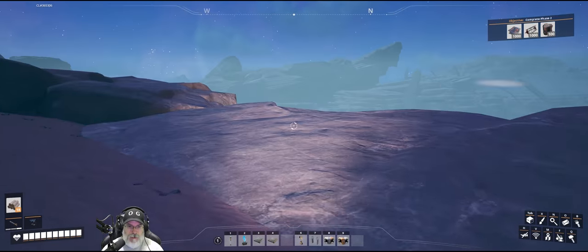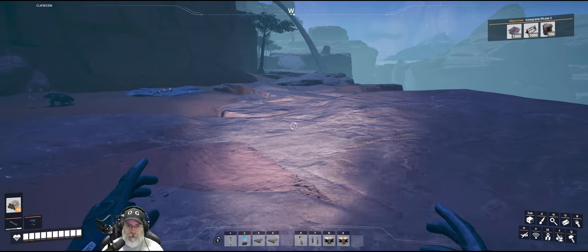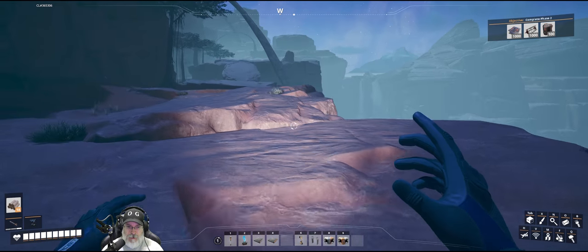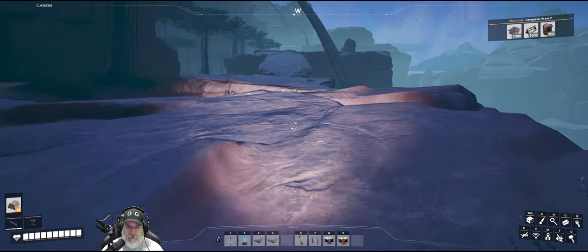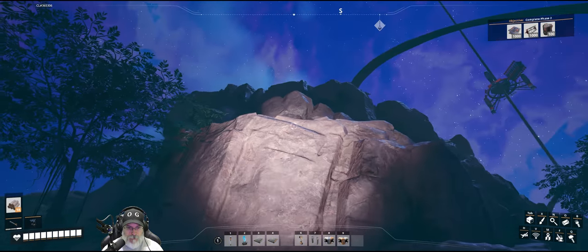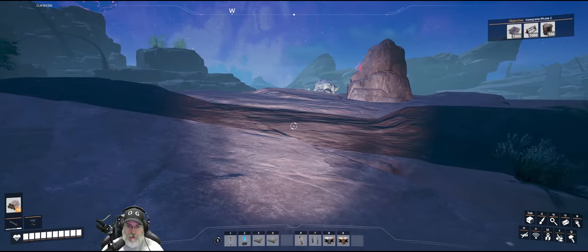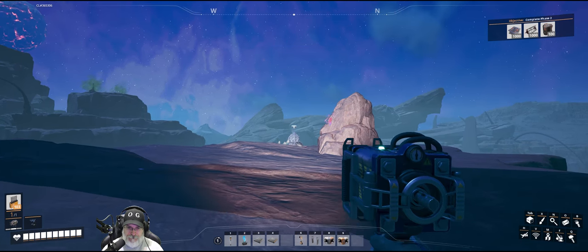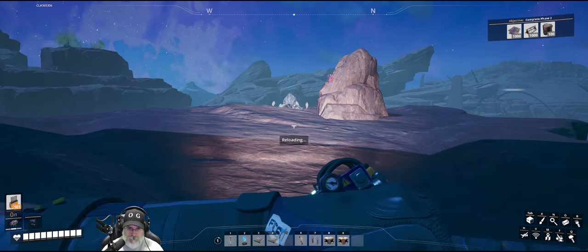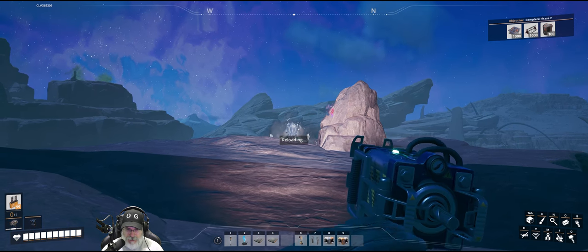Somewhere over here there's gonna be a drive. Let's just avoid that hog if we can — I want to conserve my ammo. I've got a decent amount but I don't have what I would call an abundance of ammunition. We've got a sloop, it looks like, over here. And a bunch of big bads.